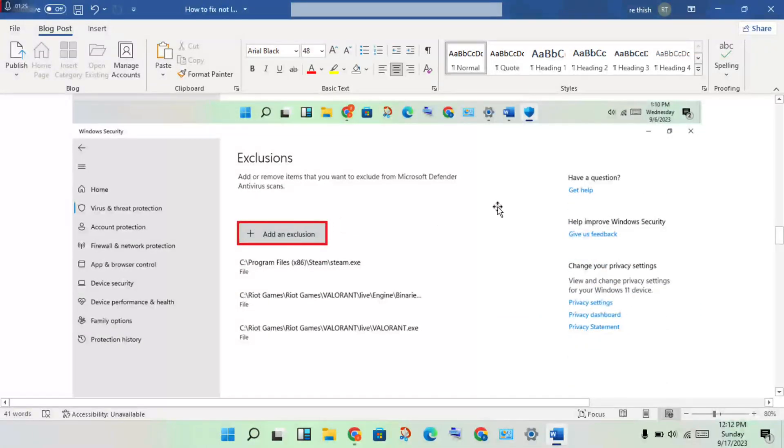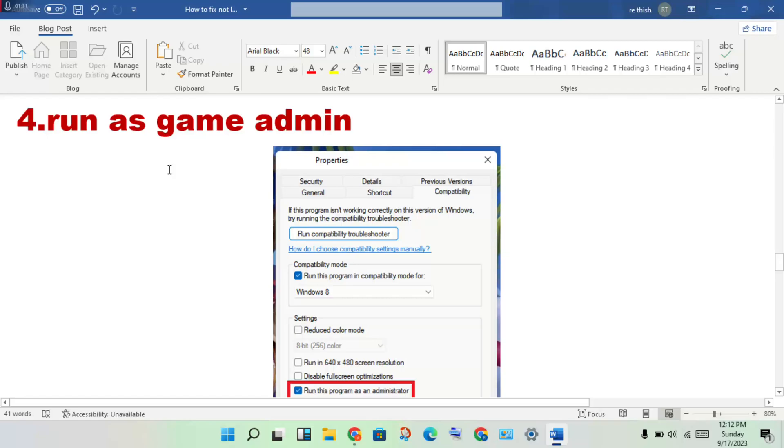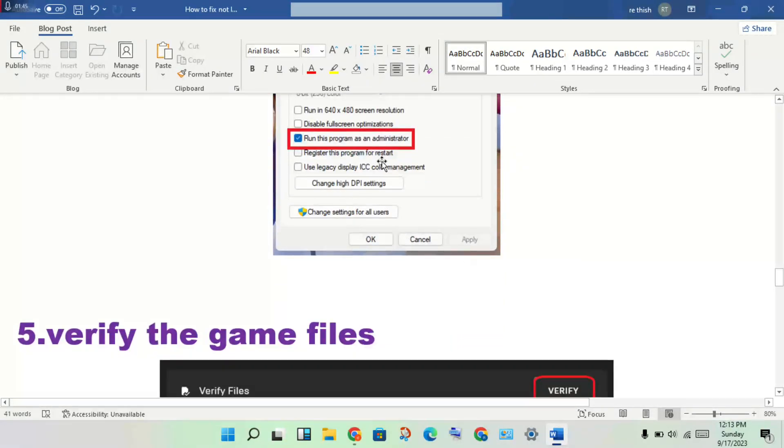Next step is to run the game as administrator. Go to the game's file location, right-click the application, click Properties, then go to the Compatibility tab and enable 'Run this program as an administrator'. Click Apply, then OK.